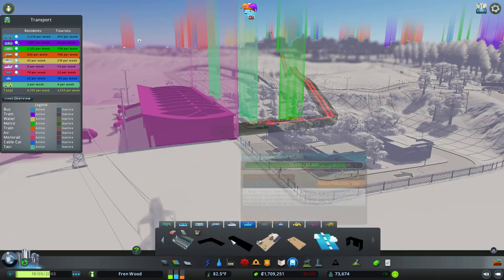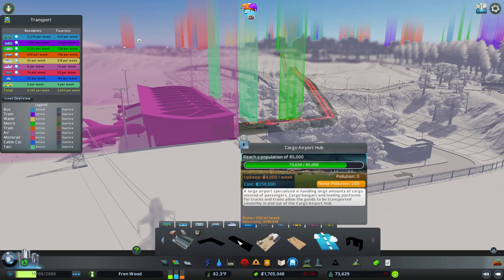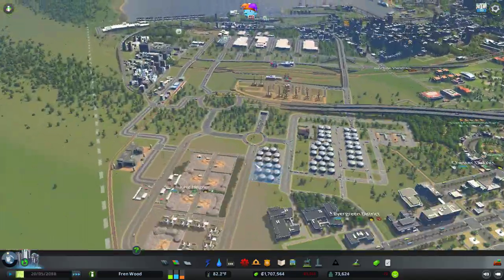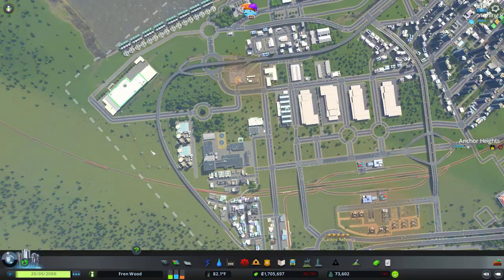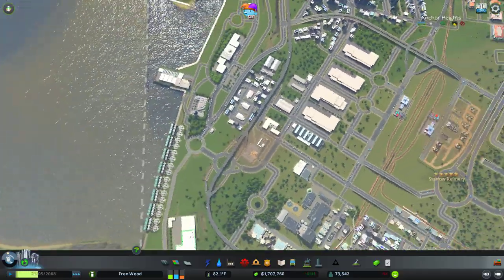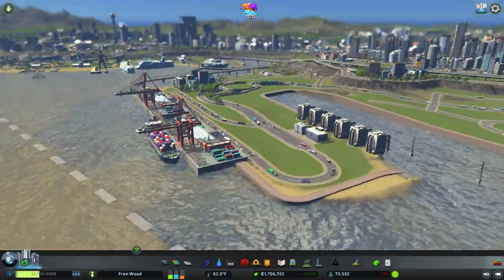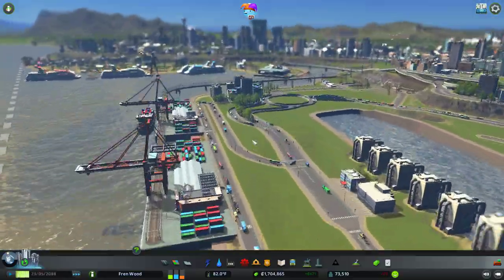We also need to plan in the fact that we have our cargo airport hub that unlocks at 85,000 population, and I don't know where we're going to put this. For it to be in amongst our cargo stuff we're going to have to do a lot of demolishing around here to fit that in because the building is huge. The cargo hub has also resolved itself as well now.